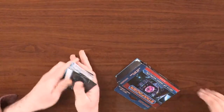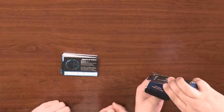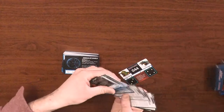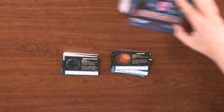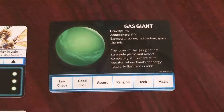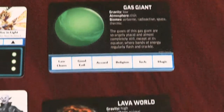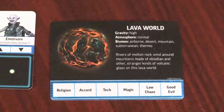Inside you have a hundred world cards, and then there are about half a dozen cards or so that tell you how to use the deck. These world cards are numbered one through a hundred. On one side you have a couple of aliens and a star field, and on the other side you have the planet itself.